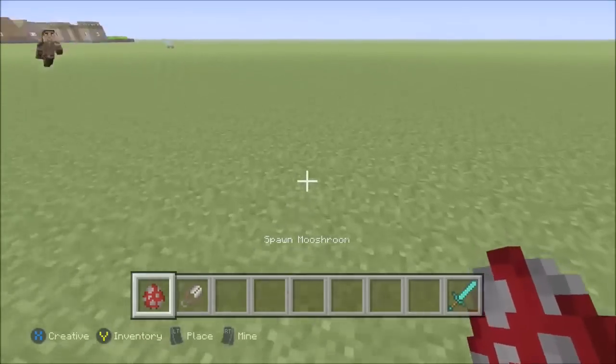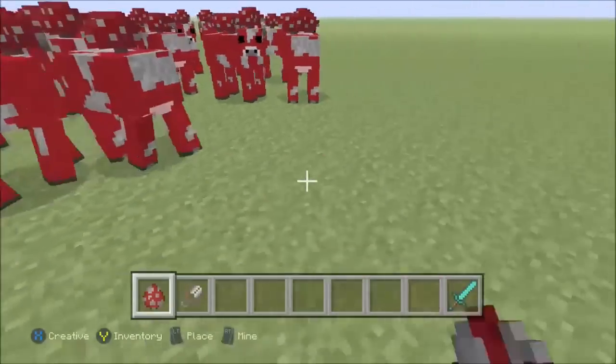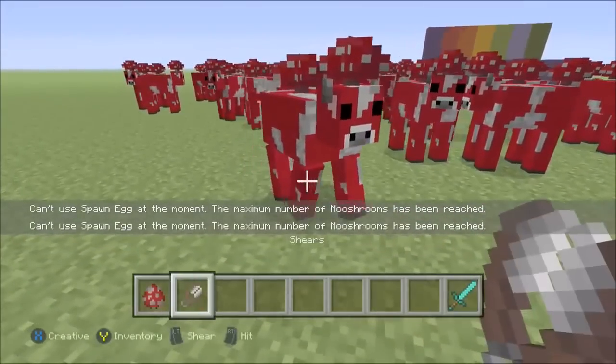Now what you're going to do is just spawn as many mooshrooms as possible like this. Keep going until you reach the limit. And once you reach the limit, grab your pair of shears and shear the mooshroom.